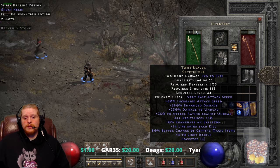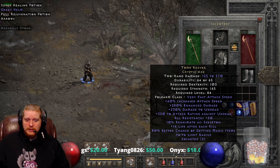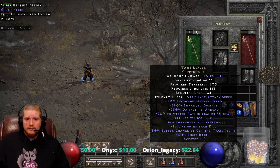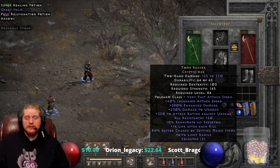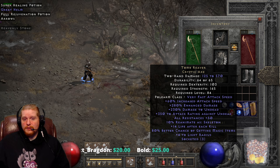As a mercenary weapon it's actually really, really nice. You've got the 60% increased attack speed making it a very fast weapon, the enhanced damage, the enhanced damage to undead, the attack rating to undead, the resistances, the reanimate, the life after each kill, and even the magic find. Even if you didn't want a magic find weapon and just threw it on a mercenary cheaply — just threw an Amn rune in there for lifesteal and maybe two Shael runes — you would have 100% increased attack speed with 7% lifesteal, life after kill, reanimate, and all resistances. It's an absolutely excellent merc weapon.